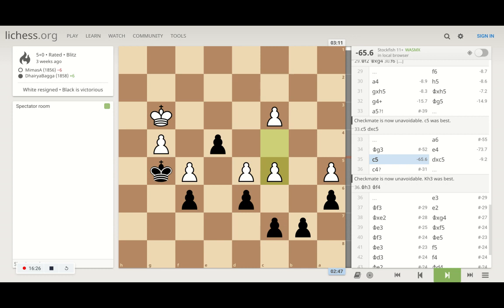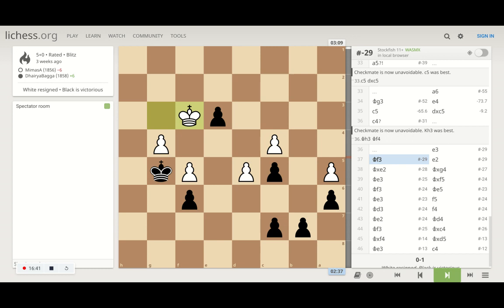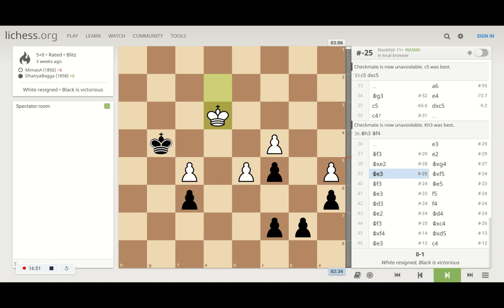He moves the c5 pawn — I capture it, not letting it advance. He blocks my c5 pawn by moving c4. I start moving my e-pawn further so he has to go toward it. He moves to f3, I advance one more step, giving away that pawn so I can capture the remaining ones. He takes it, I capture the g-pawn, he comes back, I capture the f-pawn, and now he's just trying to block my king from going further ahead.